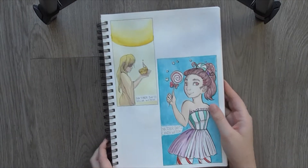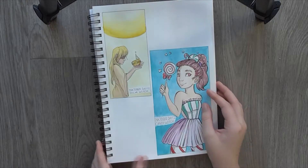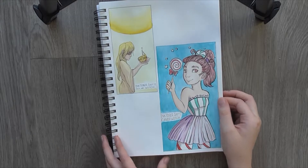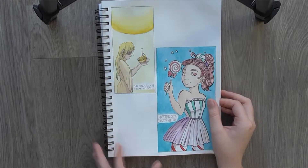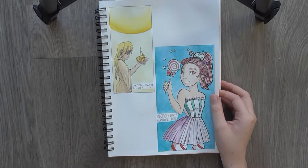Day 11 was Solar Witch. Around this point I started experimenting a bit more with the shapes on the page, just because why not? It's kind of fun and interesting. The big yellow circly bit at the top is meant to be a sun. That's my Solar Witch. I like her.